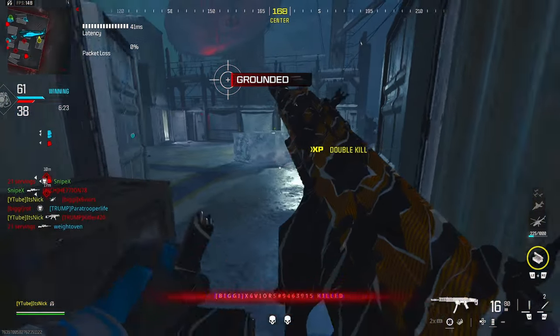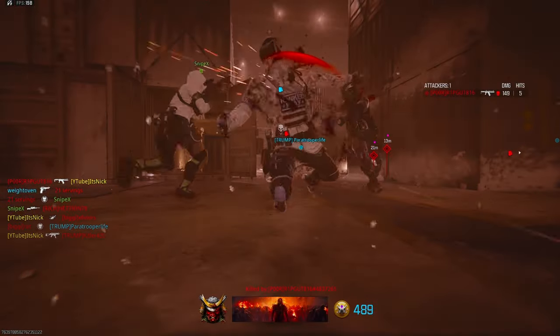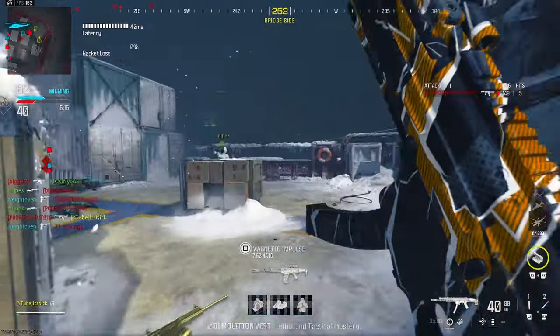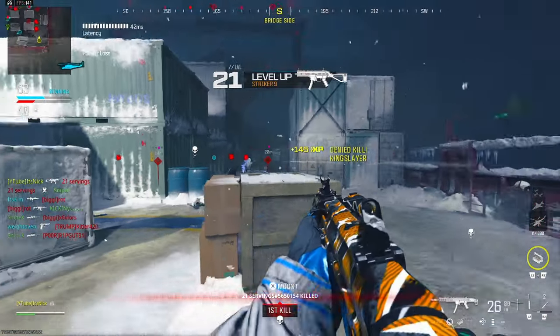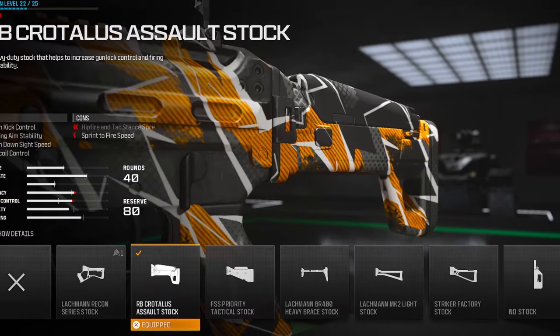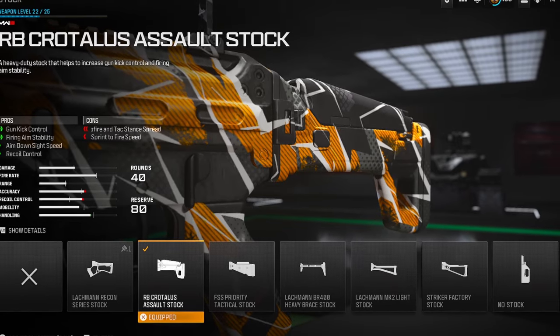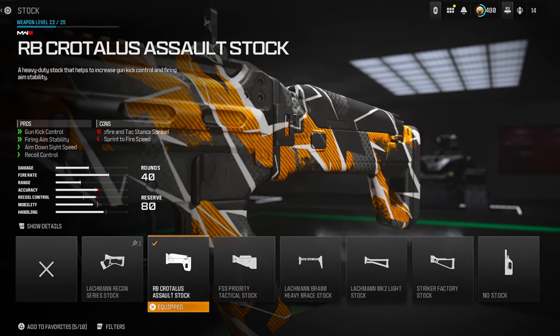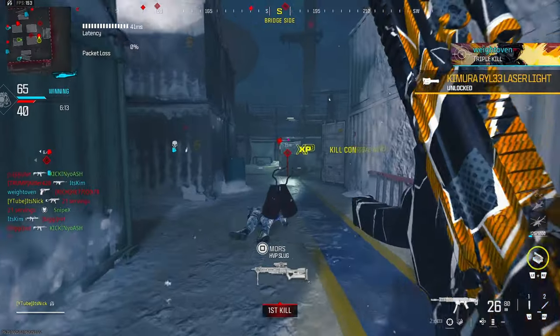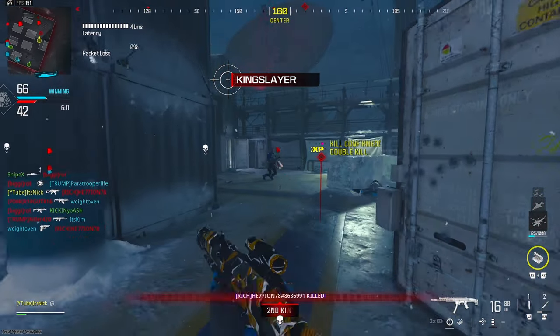For the final attachment, this one I love because you're getting gun kick control, firing aim stability, and recoil control, but you're also getting ADS speed — which is really awesome. This is the RB Crotelus Assault Stock. You're getting 12% recoil gun kick control, and you're losing 3% horizontal and vertical recoil, but it's not too bad. You're also getting 5% ADS speed, which makes the gun pretty stable, and your overall ADS doesn't lose anything.